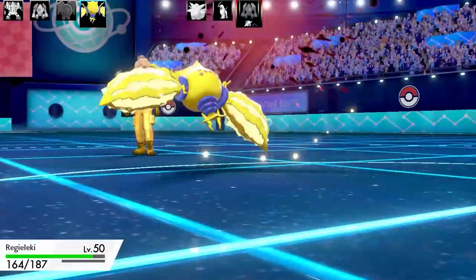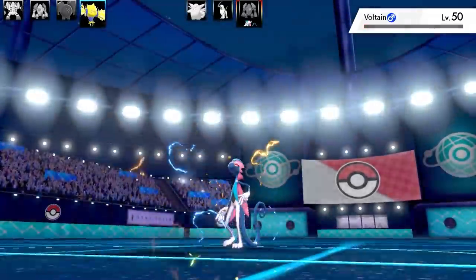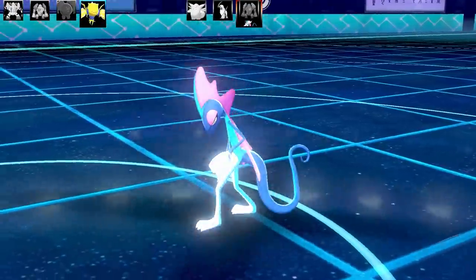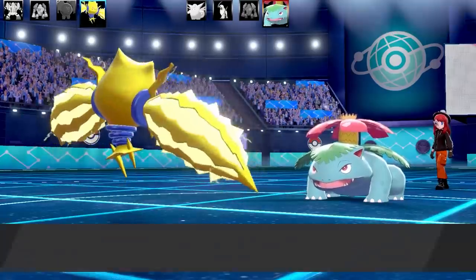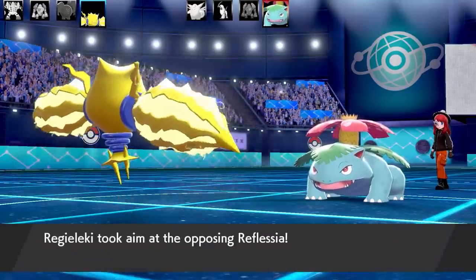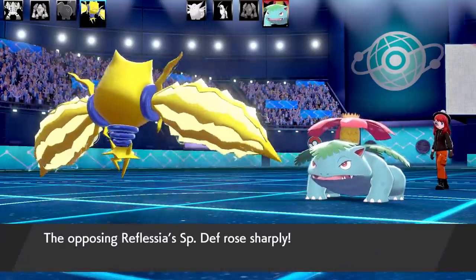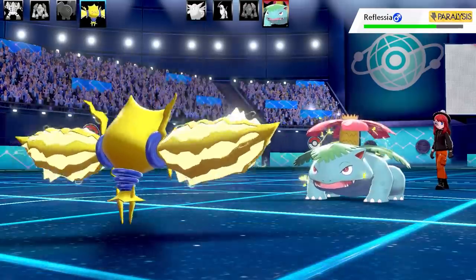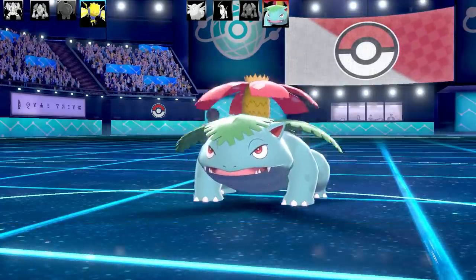Going into Regieleki now — this thing can take Inteleon out easy, outspeed it. I have Sucker Punch as a lead but I just go for Thunder Cage and take out Inteleon. Thunder Cage is a really cool signature move — it's the second most powerful Trapping move, with Magma Storm being the most powerful. Venusaur slides in, so I go for Lock-On, target acquired, and fire off that Zap Cannon. Venusaur goes for Amnesia — oh no, this is really bad. I fire Zap Cannon against Venusaur — it does pretty good damage considering it's not very effective and they've got an Amnesia up. I get the 100% Paralysis, which is really good.